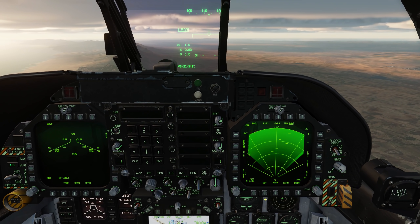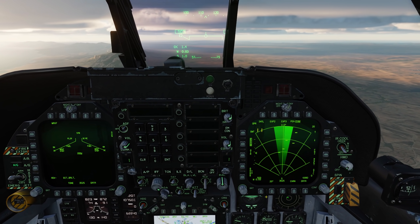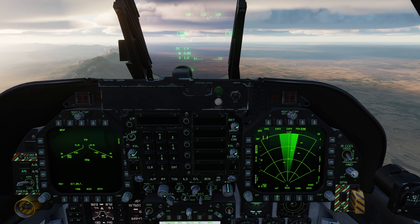We also have an azimuth setting, and as you might imagine, the more narrow the azimuth setting the faster the updates. Right now we're at 90 degrees — we can go to 20 degrees, 45 degrees, and circle back to 90. Let's go to 45 for now.